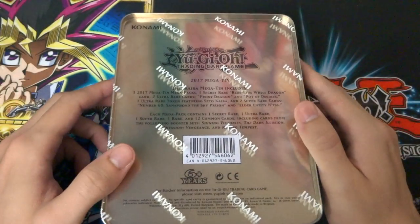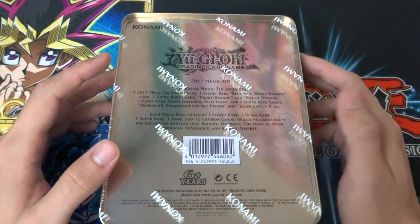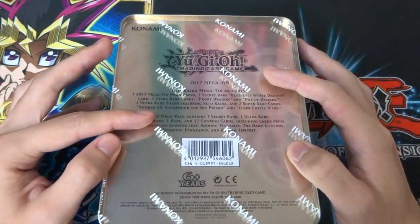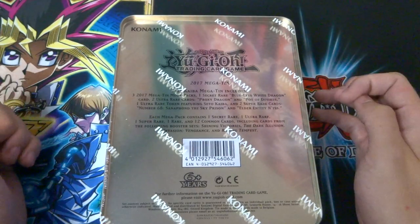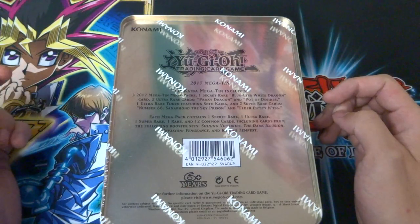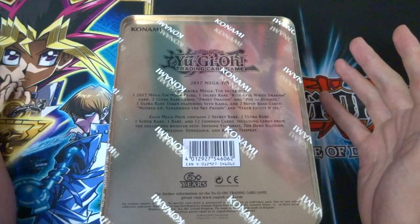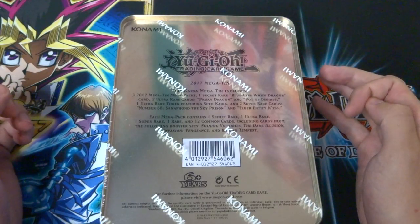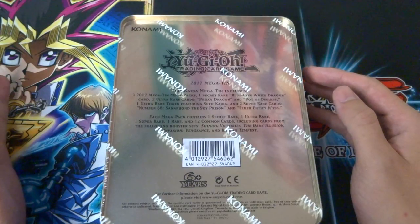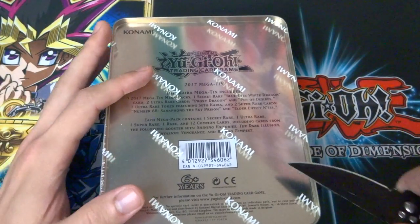On the back of the tin, we're going to get three 2017 Megatin Mega Packs. I believe it's got cards from Shining Victories, The Dark Illusion, Invasion: Vengeance, and Raging Tempest, which is amazing. There's going to be a secret rare Blue-Eyes White Dragon, two ultra rare cards — Proxy Dragon and Pot of Desires — an ultra rare token featuring Seto Kaiba himself, and two super rare cards: Number 68 Sanaphon the Sky Prison and the Elder Entity Norden.